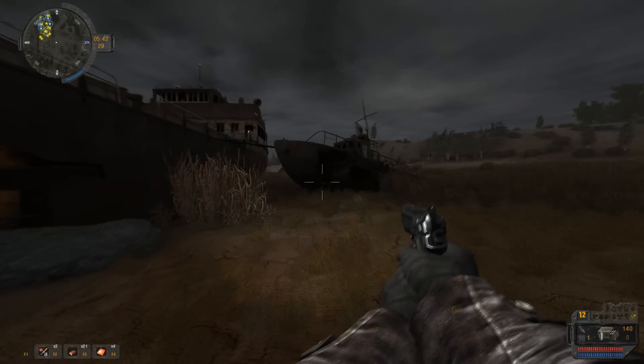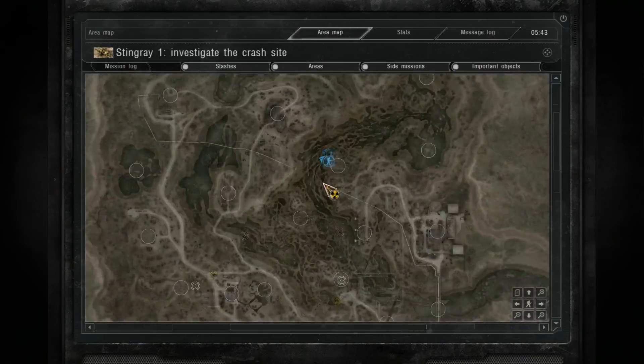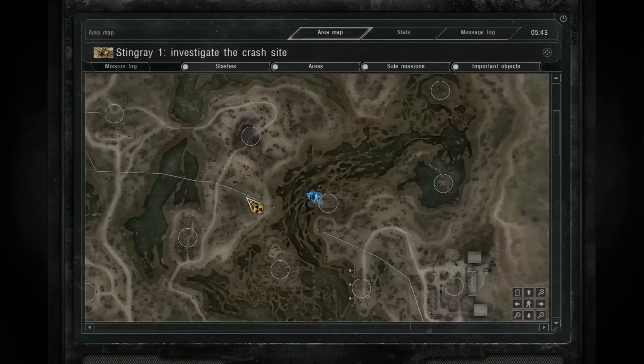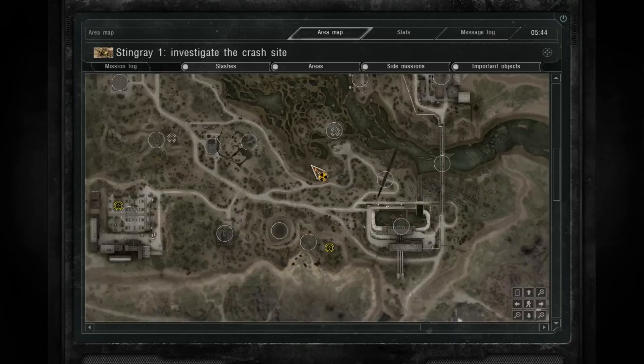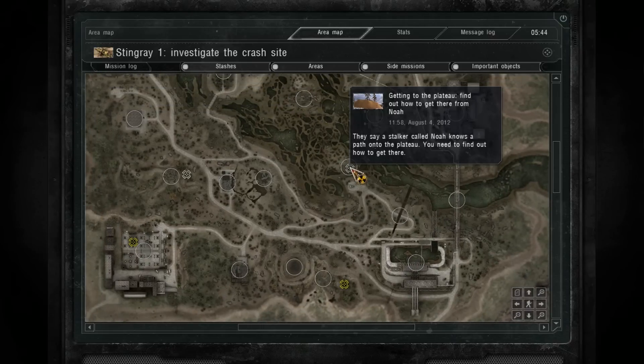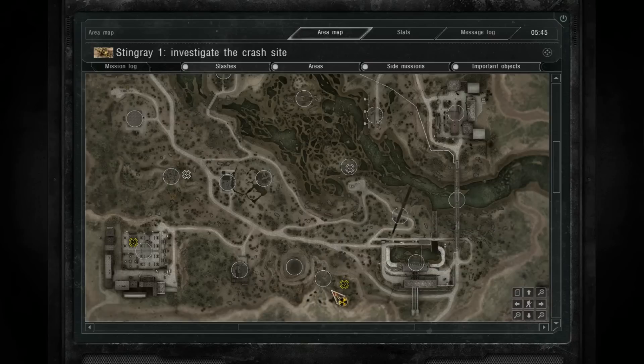We've got a fair bit going on. We've got a fair bit of missions going on here. What we're going to do is go see Noah, which is going to take us up to the plateau. We'll get all that done. Might even sweep by the waste treatment plant. If the mercenaries there aren't so bad, we'll see how we go. If they could fire me from a mile away or it's a bit chaotic, I'll probably run out of ammo.